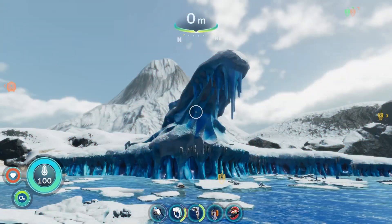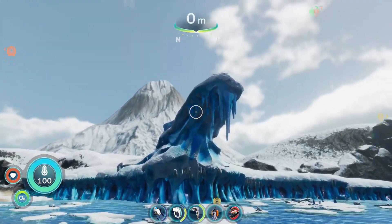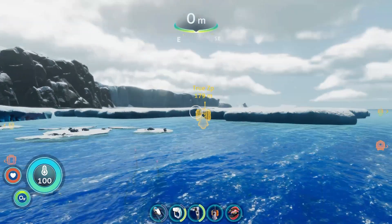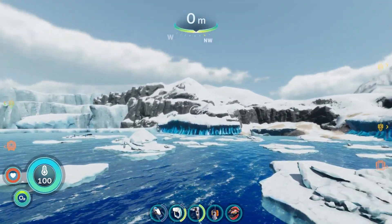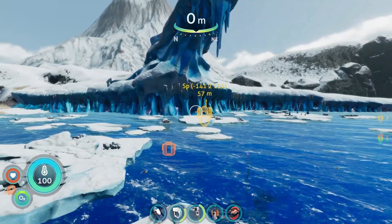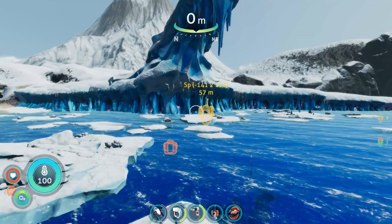As per usual, we're going to start off here at Iceberg Island, which is conveniently situated between our true zero point to the east and our many potential spawn locations to the west. Those are its coordinates for anyone who wants to use console commands.